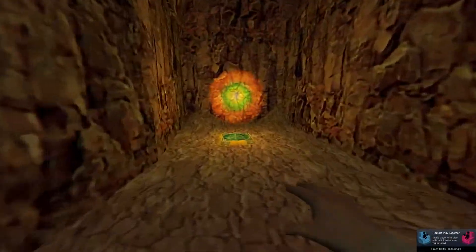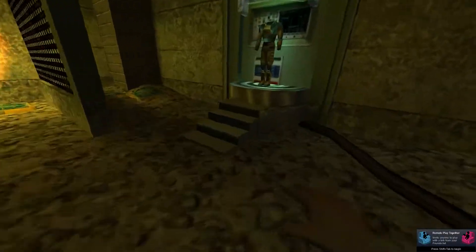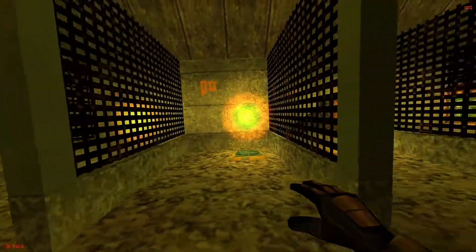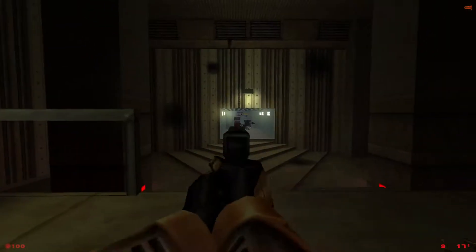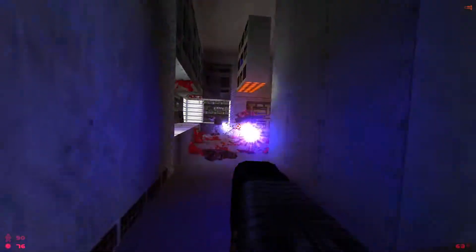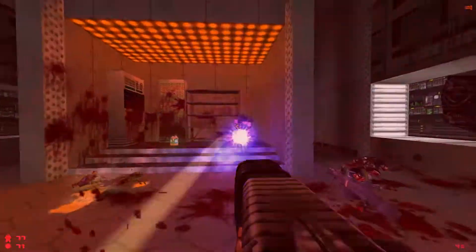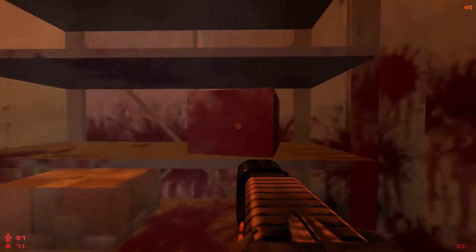This mod starts with a Quake-style hub area where you select your difficulty and then which campaign you want to start — ranging from Doom, Doom 2, Quake, and Quake 2. Each of these currently contains one map in beta 2, and all of them are restyled to go with Half-Life's aesthetics. I'm not sure if the dev actually plans to fully recreate these games in Half-Life, because that's an insanely overly ambitious goal — so don't hold your breath on that idea.